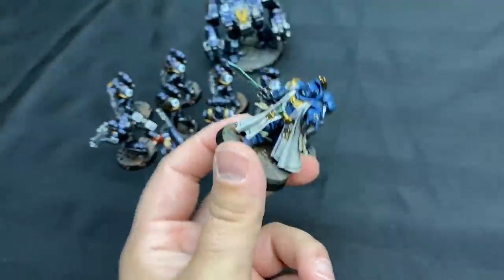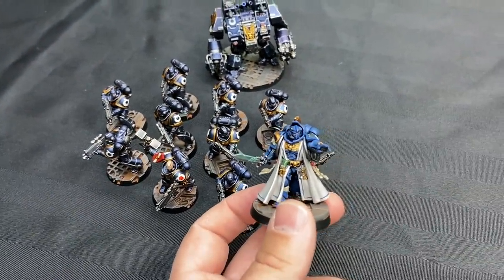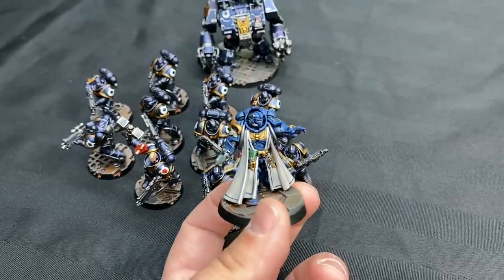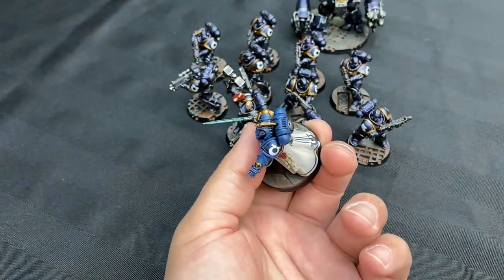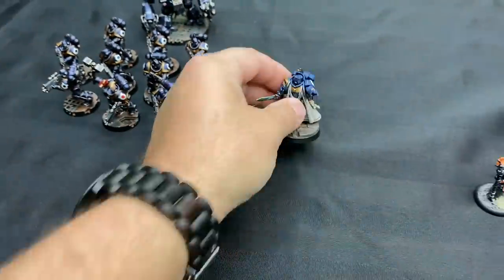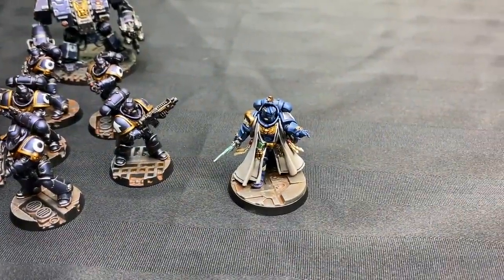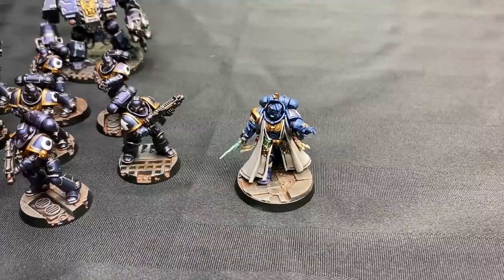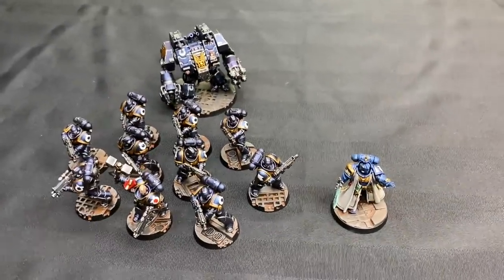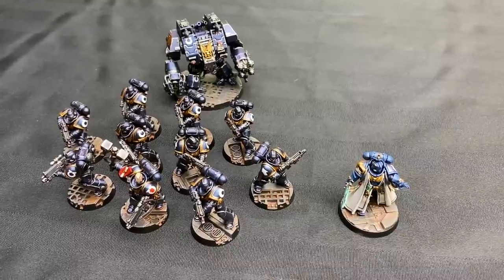And then finally I did up a Primaris Librarian. The thing with the Ultramarines is that they're literally in the color of the Librarius normally, so I painted him the normal Librarius way. His shoulder pad looks slightly different — I painted Gloss Black over top and then hit it with Cobalt Blue from Green Stuff World, which made him stand apart from the rest of his Battle Brothers. His cloak was done in Rekarth Flesh blended up to white, and the other details were done with Viking Gold from Scale 75. The armor is Green Stuff World Cobalt Blue over Gloss Black Primer, edged with Stormhost Silver.